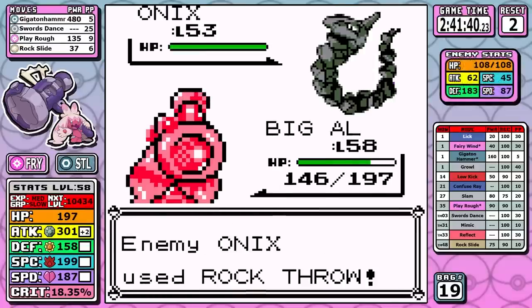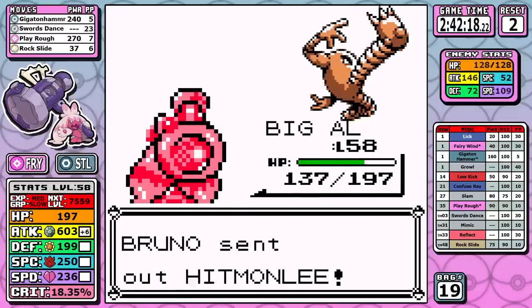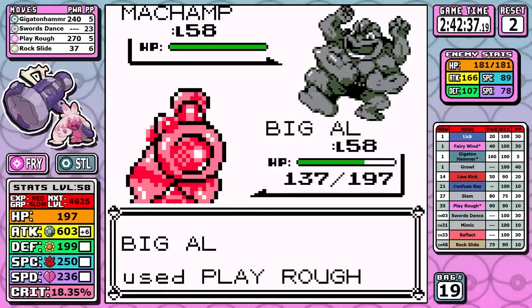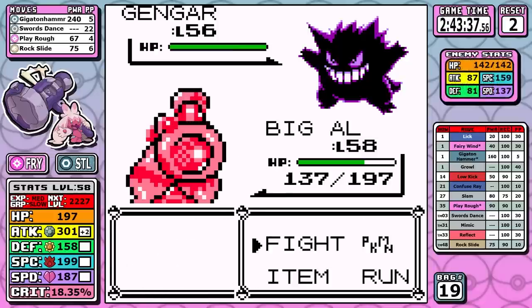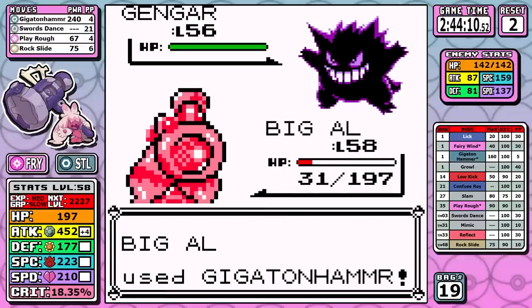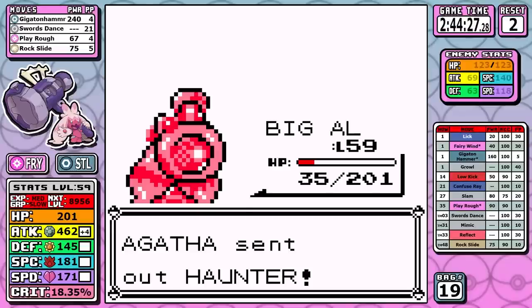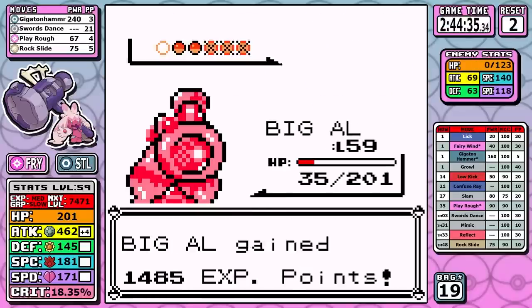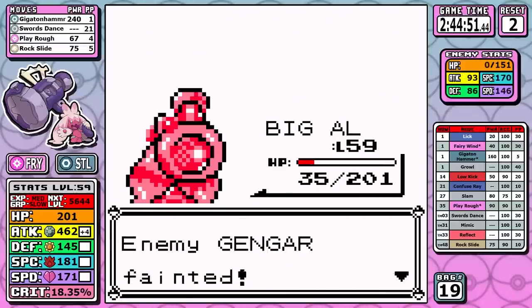Quickly, we scoot past Bruno. I do have Play Rough here, and for some reason I fully set up to boost my attack but end up just sweeping the entire fight with Play Rough. Bruno's weak to Steel on some Pokemon and weak to Fairy on the others — you already know how it's going to go. As for Agatha, I play this one really bad. I set up too many times, get confused, and when your attack stat is this high you do a ton of damage to yourself with confusion hits. On the first Gengar I go down to just 35 HP — totally my fault for not healing before the fight. But once the confusion wears off, I outspeed everything else and finish the fight off. Offensively, there just wasn't much Agatha could do.